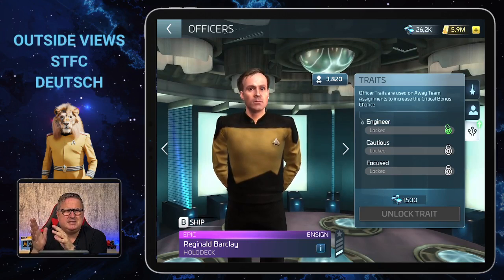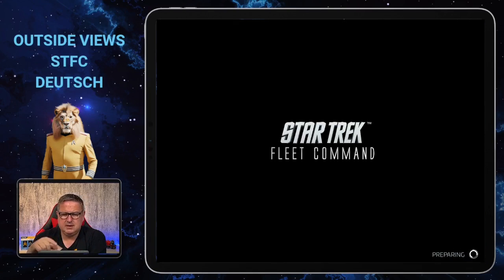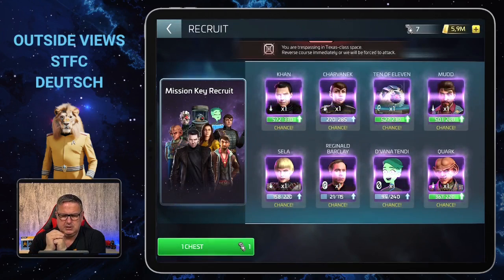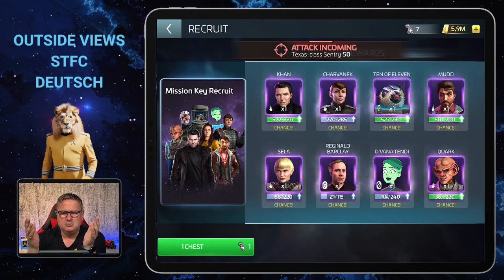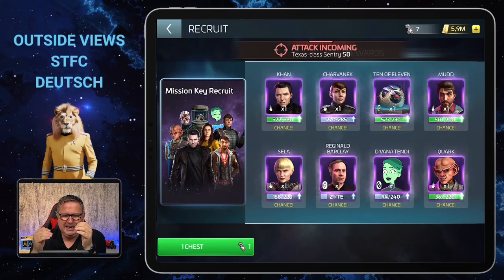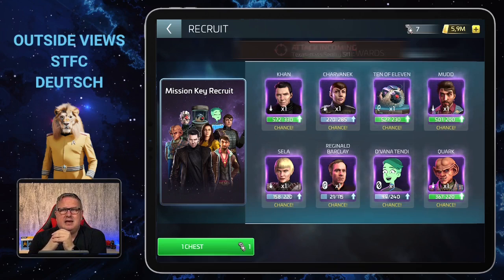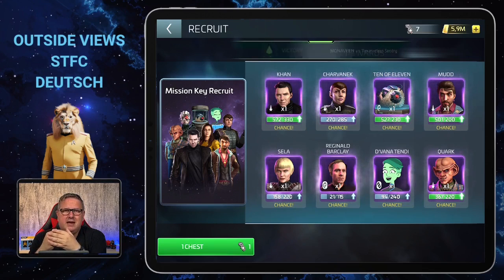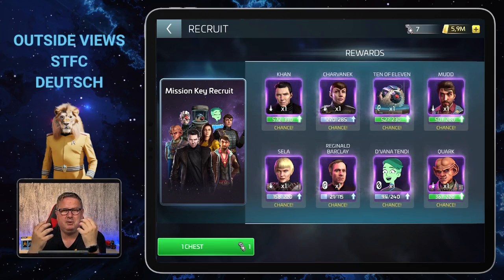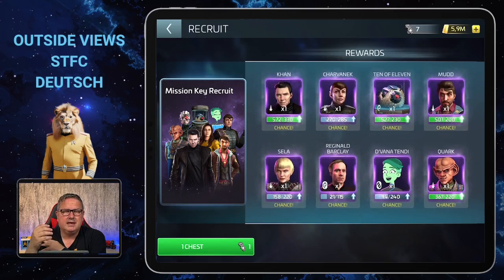Of course you want to know how to get him. He's not in many places, but where he is it's not that hard to get him, especially if you have one prerequisite. He is one of the 10 officers in the Mission Key Recruit, and as usual — don't forget to claim your daily free mission key in the Scopely web store. Everybody gets one for free every 22 to 24 hours.